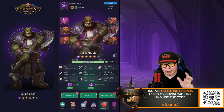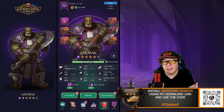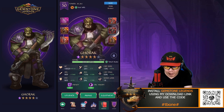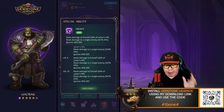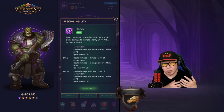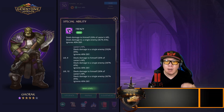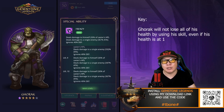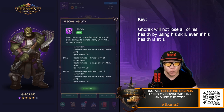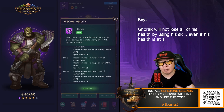So Gorak is considered a tank bruiser, but to me he really is just a pure damage dealer. If you take a look at his ability, his special ability will deal damage to himself — 30% of caster's HP. So kind of scary. You think that every time you use him, you're losing health. But the nice thing to know is that he can't actually kill himself, so he cannot go down to zero. That means you can use his ability even if he's down to one health, and he will continue to survive. So do not worry about his skill killing him.